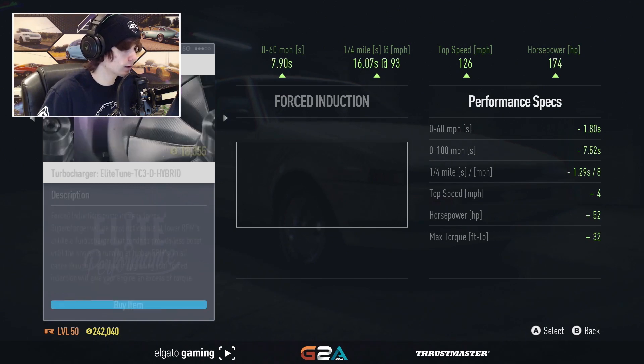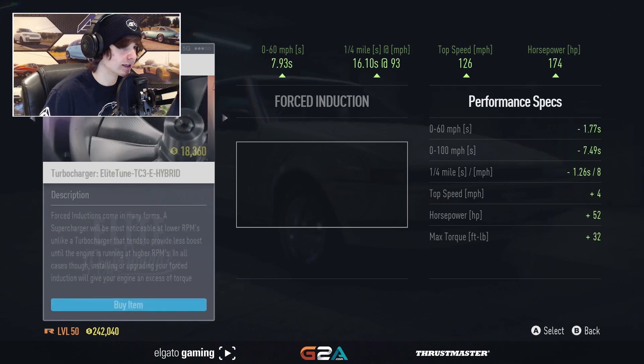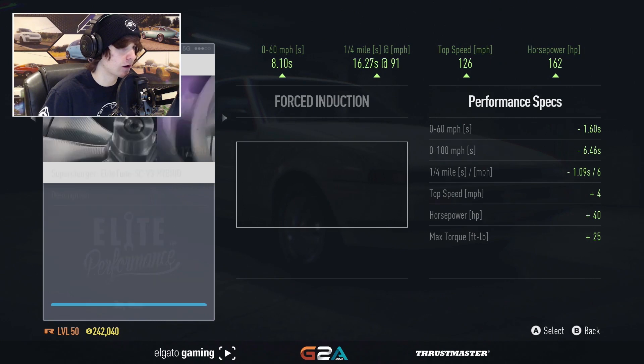I'm going to spend a huge amount of money on a crazy turbo — I think that's a good idea. How much horsepower does this have stock? It has 122 horsepower stock.